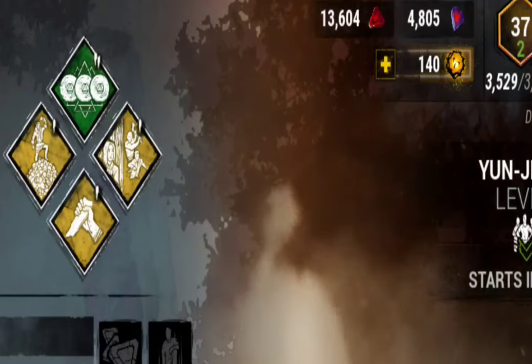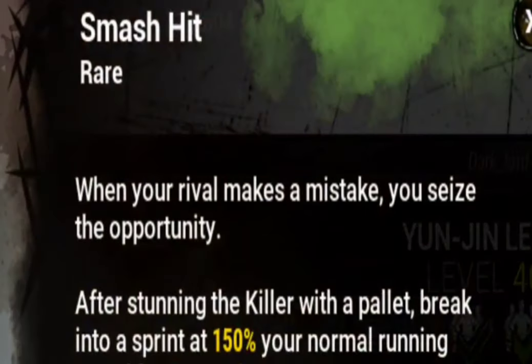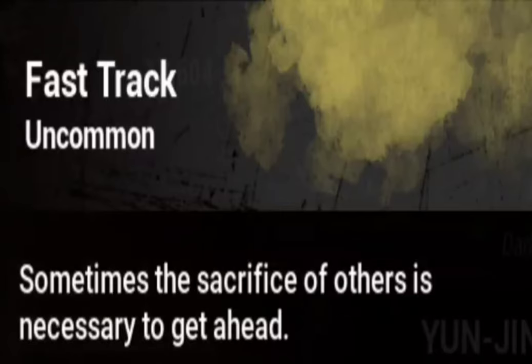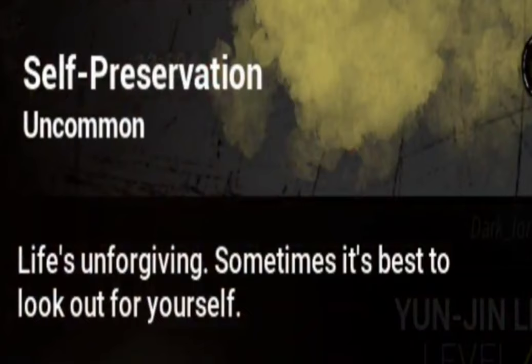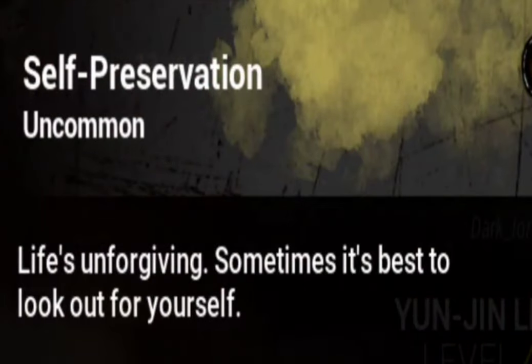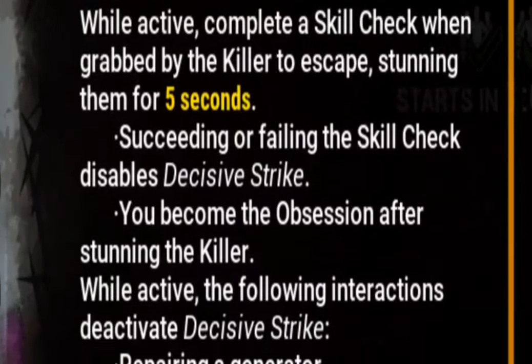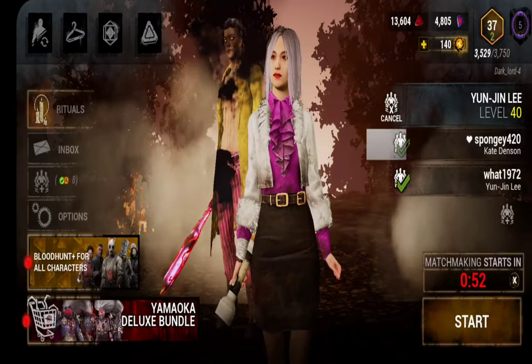Seeing as this is a .exe video, we will be running our free teachables. The first one is Smash Hit, which after you stun a killer with a pallet, you get a sprint burst. Fast Track will give you a percentage on generators, and Self-Preservation, which will make you unnoticeable to the killer. We'll also bring DS, which got some changes on this update, and we'll be bringing a purple beamer to blind the killer in the face.